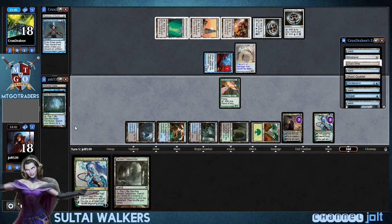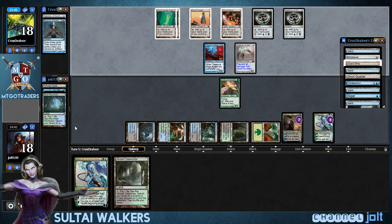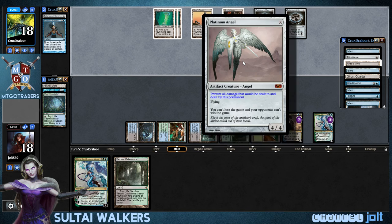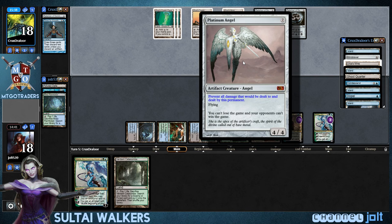So right now we're just — he is at 36 cards in his library. So we're just gonna be on the Ashiok mill plan right now. Mill him out that way. And then we'll find a way to deal with Platinum Angel.